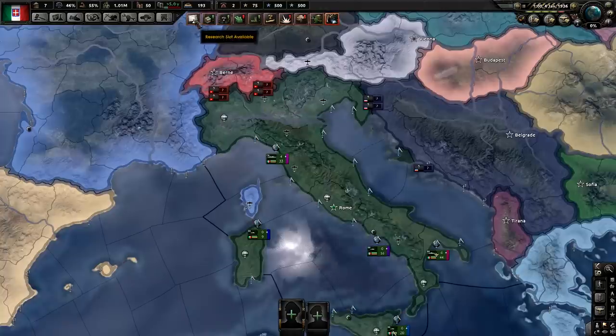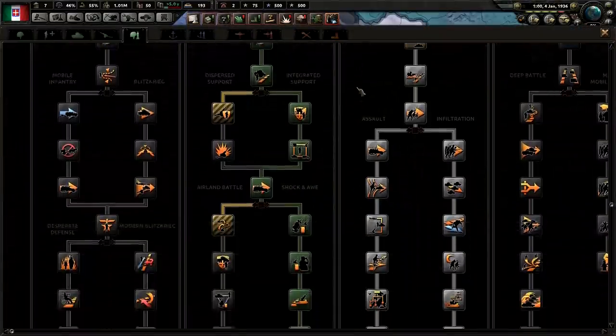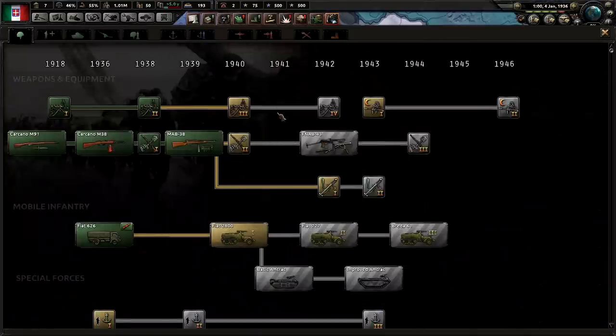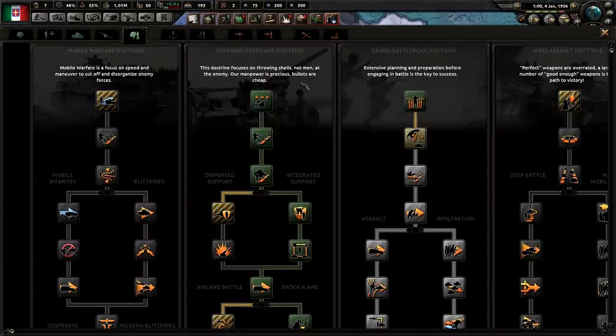Since we are doing Italy, we're covering pretty much all the stuff that Italy would be expected to have done for their Germany Overlord by 1939, maybe 1940-ish. For our land doctrine, we want to go down to superior firepower. This one's not going to matter much because it just changes the entrenchment speed and entrenchment a unit can get, so it won't make a big difference on the templates we're covering today.